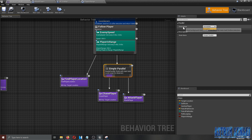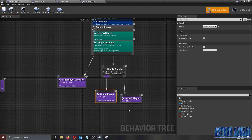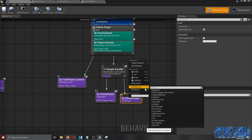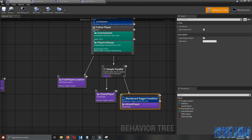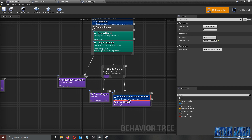Change the finish mode to Delayed on the Simple Parallel. Then right-click on the Attack Player task and add a Decorator — a Blackboard-based condition — which ensures we only attack the player if they're in range. Change the blackboard key on the decorator to 'Player In Range' and save. This is the proper way to conditionally gate the attack task.